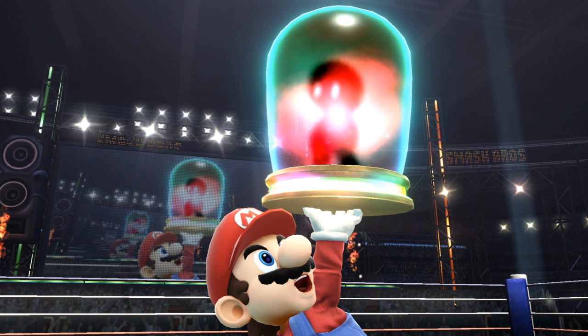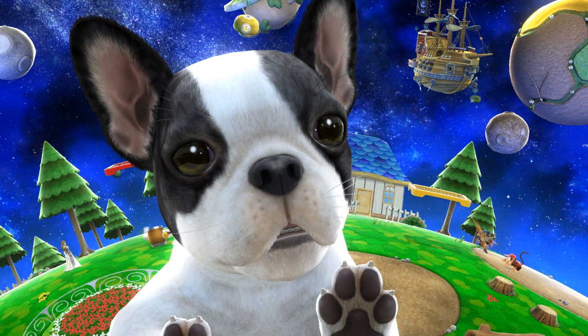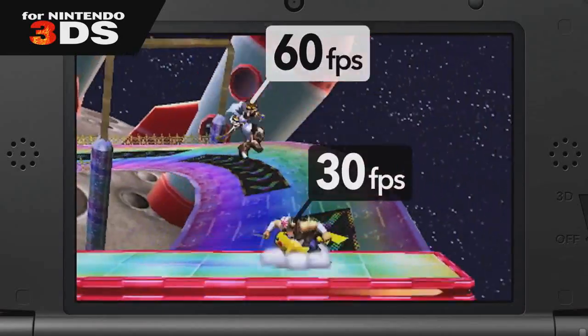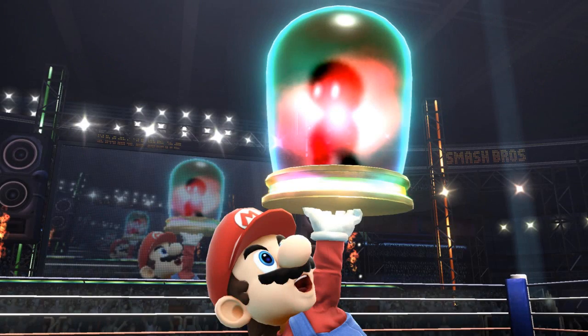In addition to all the new Assist Trophies, we see some old ones coming back from Brawl — like Starfy, Knuckle Joe, the Nintendogs, Andross, Dr. Wright from SimCity, Samurai Goroh, and several others. He actually had a pretty prominent role in the Smash Direct. There are still quite a few that haven't been shown off yet, which is in stark contrast to the items, where pretty much every item from Brawl is coming back. Whereas here we have a bunch not announced yet — like Barbara, the Excite Bikes, Hammer Brothers, Tingle, Kat and Ana, and several others. Are there any you really want to see back in Smash Bros. Wii U and 3DS?